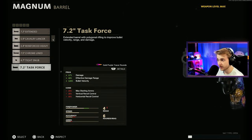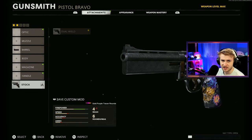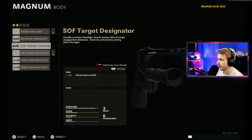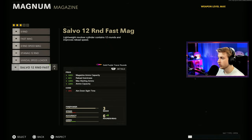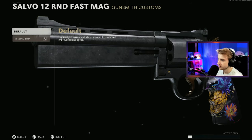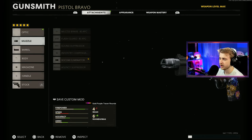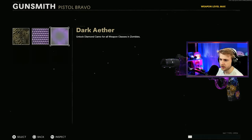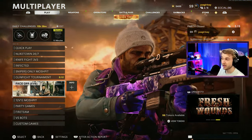First, going with the task force barrel for extra damage, range, and velocity. Starting with dual wield, then switching back to single pistol for long shots in hardcore. For the body attachment, picking the one with 35 hip-fire accuracy over the 25. Throwing on the largest and fastest mag, and the Socom Eliminator muzzle. Adding dark aether camo so it's easy to look at. The class also has stim, tomahawk, field mic, and perk greed.